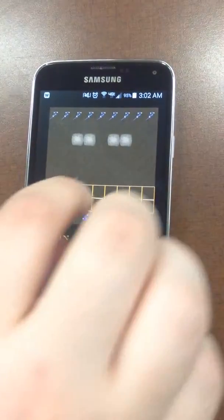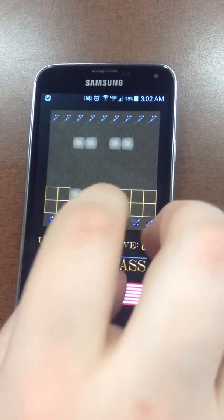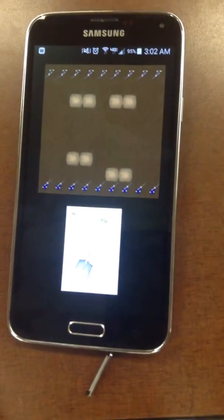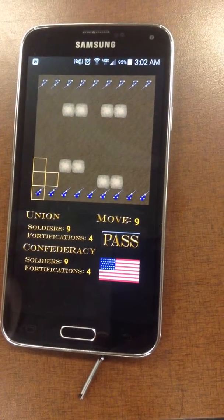At the beginning of the game, you place four fortifications anywhere on the game board where you're highlighted. Then it'll draw an event card. In this case, that card didn't have an effect since we have the maximum number of fortifications.